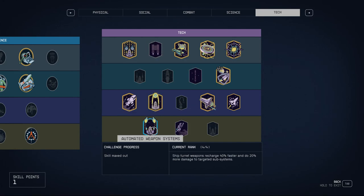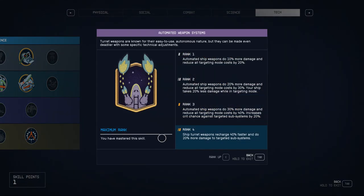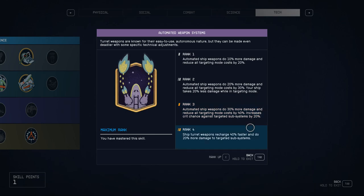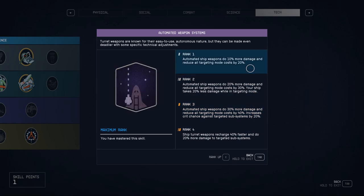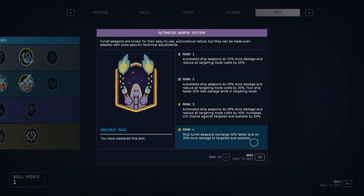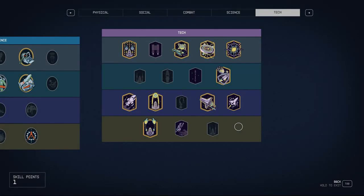I put points into Automated Weapon Systems because that's what makes my ship so good and space combat trivial — having automated turrets. Adding points makes them do more damage, and when you enter targeting mode it costs less. But if you have the right turrets, you'll almost never need targeting mode because the turrets have already done all the work. The fourth rank decreases the recharge rate so they shoot more often and do more damage in targeting mode.